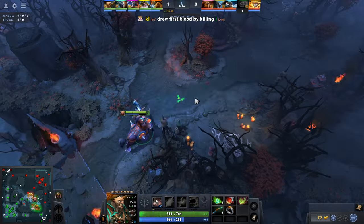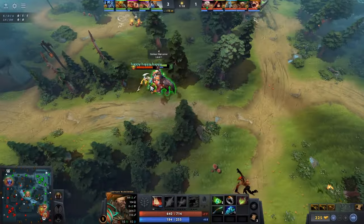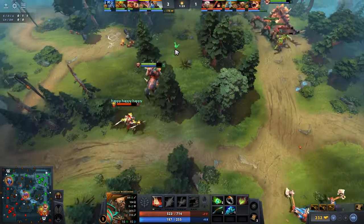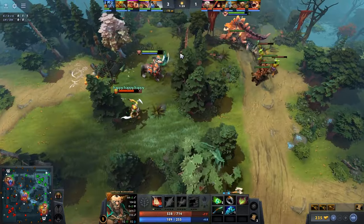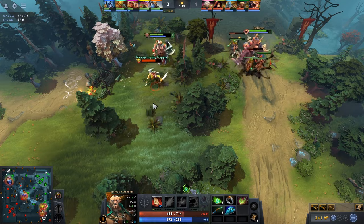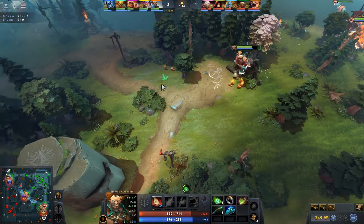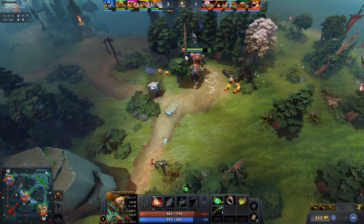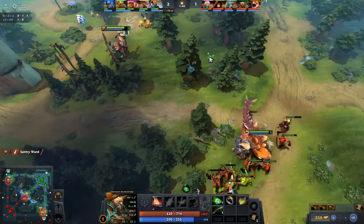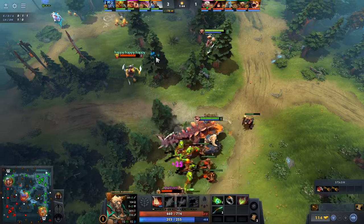Make sure to take Hoofstomp at level 1 as it secures the lane later on. In the laning phase, Hoofstomp is your key to winning the lane. Centaur's power spike hits at level 2 when he has both Hoofstomp and Double Edge — it almost guarantees a kill if enemies are out of position. To get to level 2 before the enemy, you need to help your core secure creeps. If your core cannot secure the range creep, you can do it by using Hoofstomp, which also damages the enemy hero standing next to the creep to deny it.